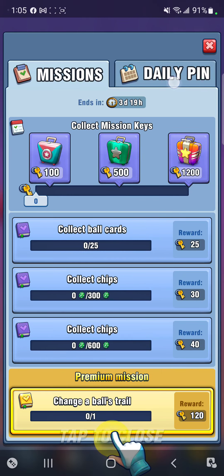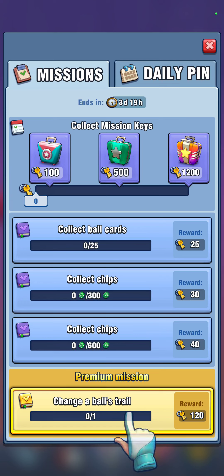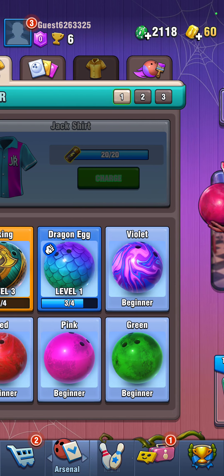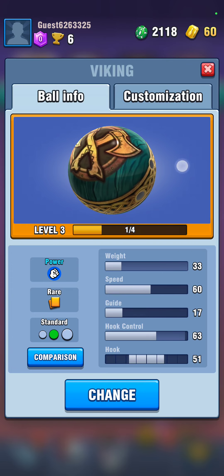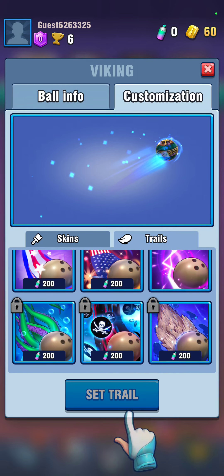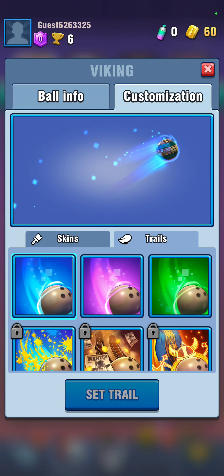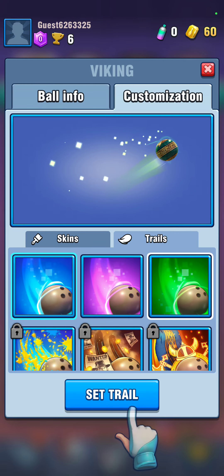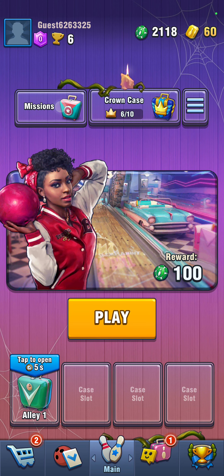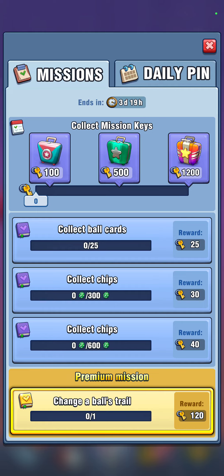These are your daily missions. You collect stuff like change to bolts, trail, and you get rewards in order to do that. You come here and select your ball, customize trails, and you can unlock different ones — there's a bunch. You don't need to use them; that's just one of the missions you can unlock.